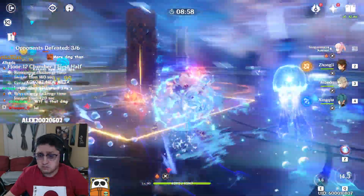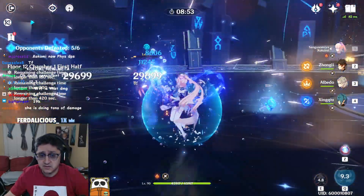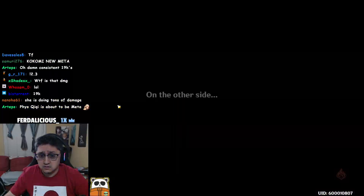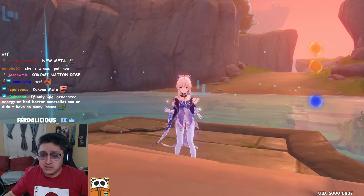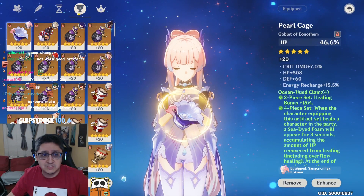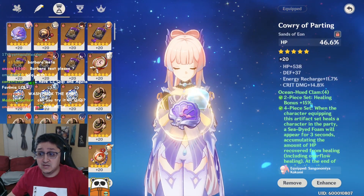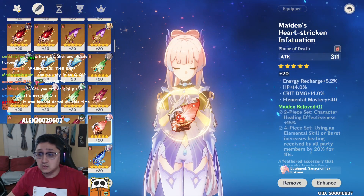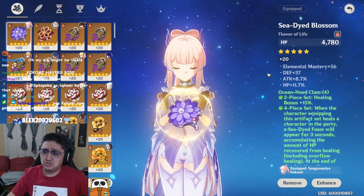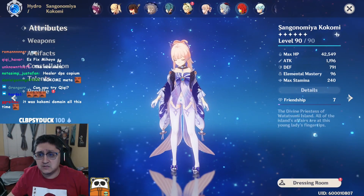It's doing like 19k passively and then if you auto attack with Kokomi it does like 32k — and that's with a four-star weapon! Free-to-play damage, literally. These are terrible artifacts — 2,000 resin with crit rolls on healing bonus and stuff — this isn't even good gear. She's just overhealing and doing damage. What the heck!